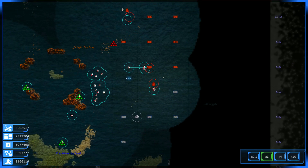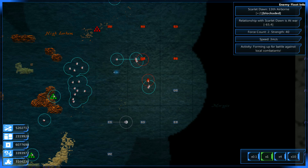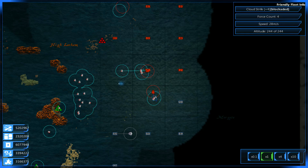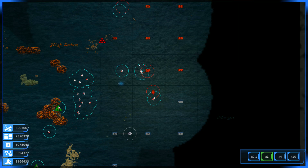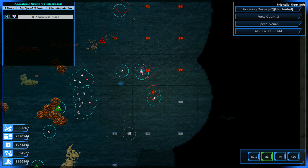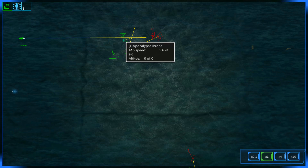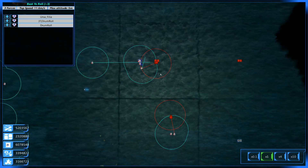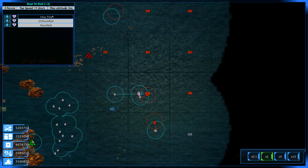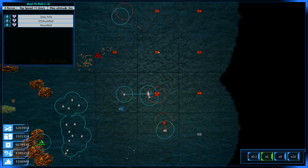With that being said, you can see here we've already got things lined up. This is another fleet the Scarlet Dawn Fortress sent out against us here, so we're blockaded here. I'm thinking we're going to ignore this one for now. Here's where we're going to be focusing. We have a new fleet I've created called Beat Yo Roll. The Beat Yo Roll fleet — here's what the makeup is: it's one Ursifilia and two Drum Rolls. These are the community ships we're going to be bringing in today.